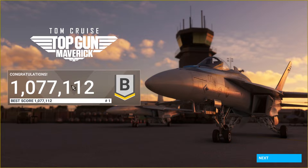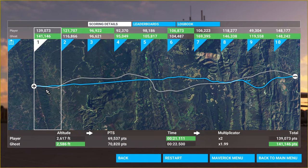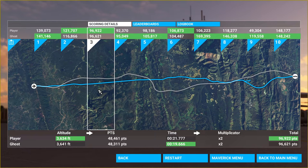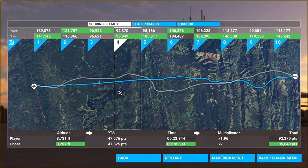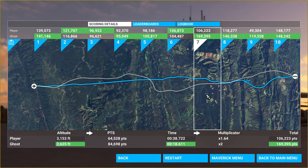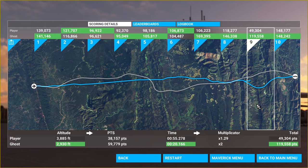Not too shabby for a first attempt. I really had no idea what was truly expected of me. Let's hit next and see a breakdown. The blue path is the path I took and the gray path is the ghost AI path. There were definitely times where I was at a lower altitude than the AI, which I'm happy about. Looking over the sections, there's definitely some room for improvement, and of course my major mess-up right at the beginning of section nine where I had an unexpected encounter with the terrain.